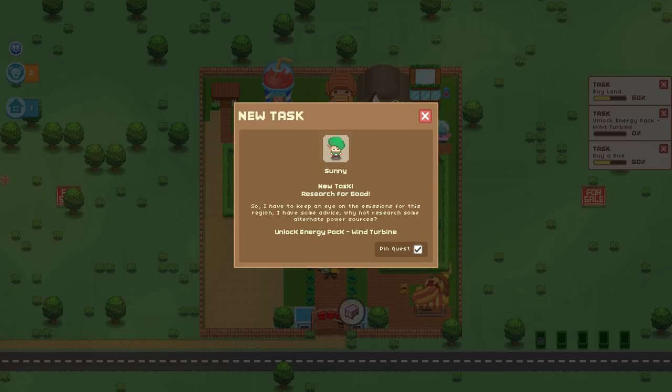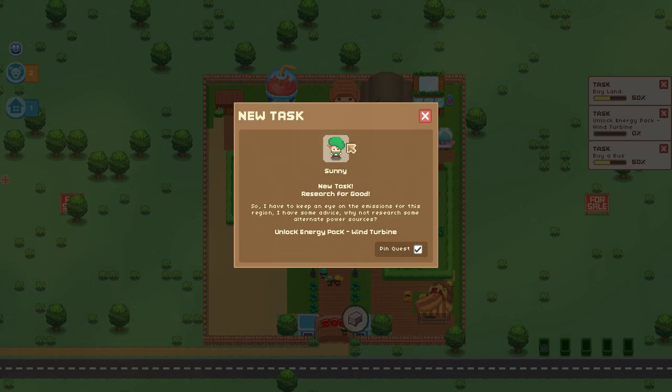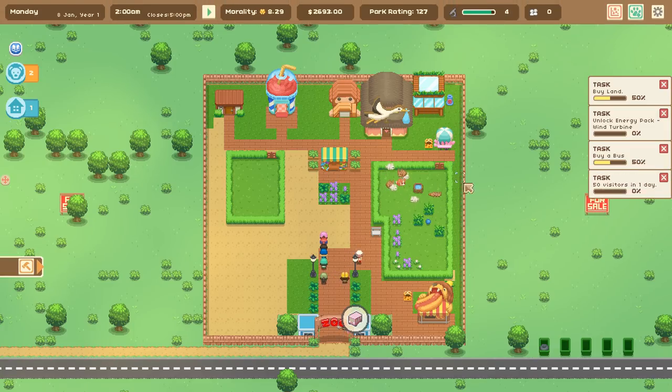We have a research task from Sunny — I need to keep an eye on emissions for this region. The advice is to research some alternate power sources. We can unlock wind turbines, which will make Sunny really happy — cute, dyed green hair for the green emissions theme and their name is Sunny. Then Kathleen, our investor, wants us to have 50 customers in one day to give us more capital. And Miss Lee advises buying a bus — getting more transport means more customers.